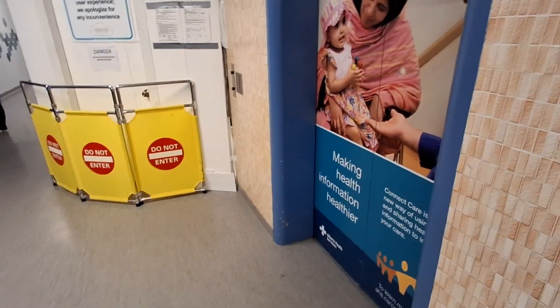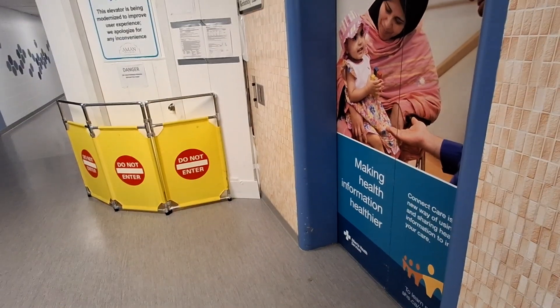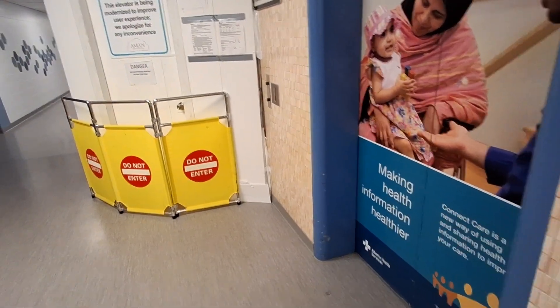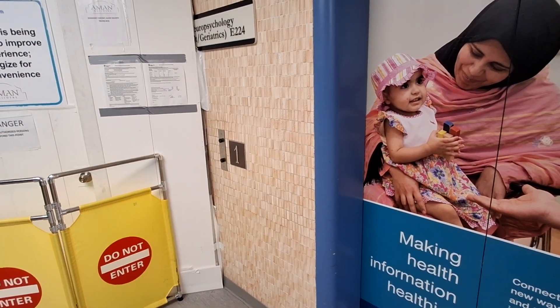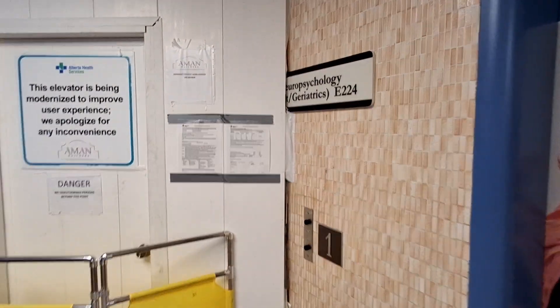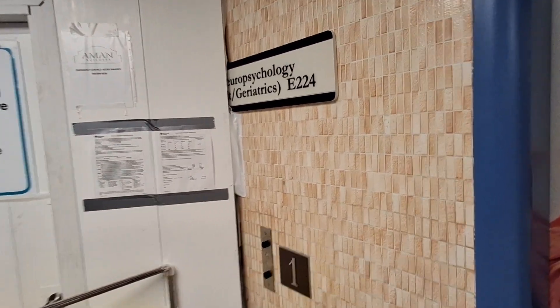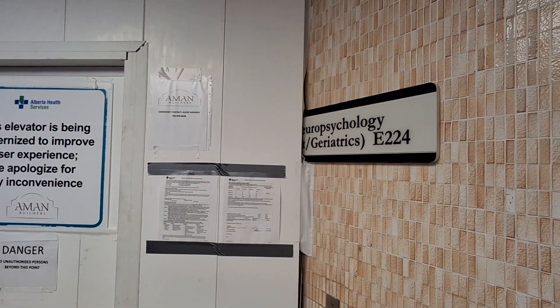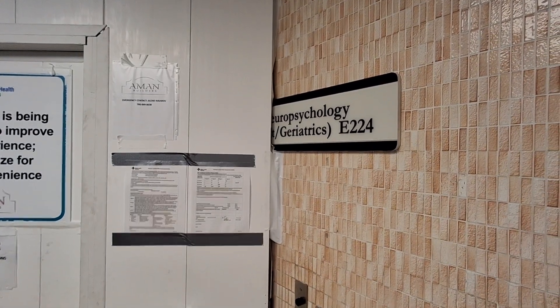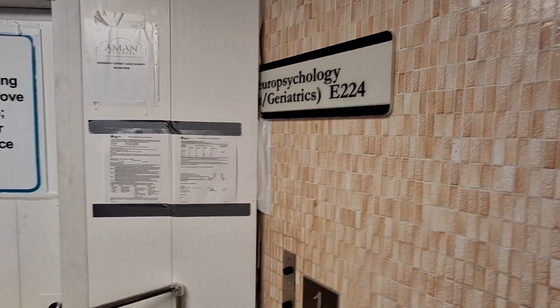We are at the Glenrose Rehabilitation Hospital in Edmonton, Alberta, and it's Tuesday, July 16th. We are here with the vintage oldest elevators, and elevator number five is currently in the process of being modernized. As I heard from the elevator techs when I was here yesterday, this thing is almost done — it has gone into the final process of inspections and getting up and running.